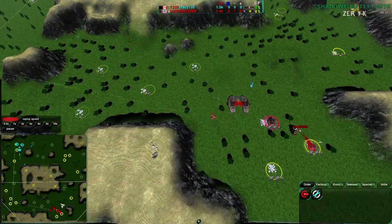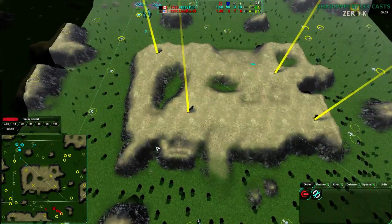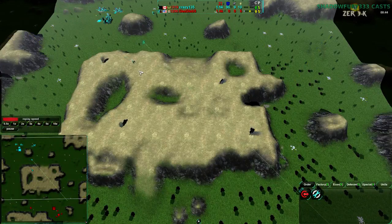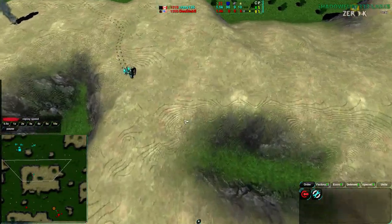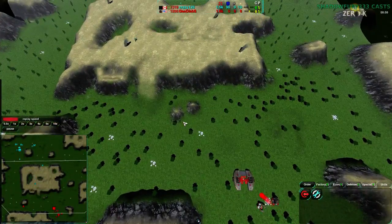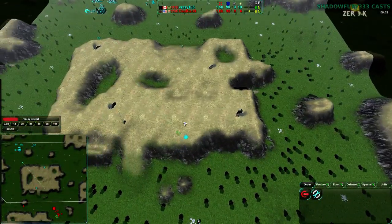Both players are going for a very defensive opening, which is a little strange on this map. This map is fairly small — it does support a raid opening right off the bat. But no, they went for a defensive opening. Anyway, Crazy135 is running in and attacking pretty quickly with about three Glaives.